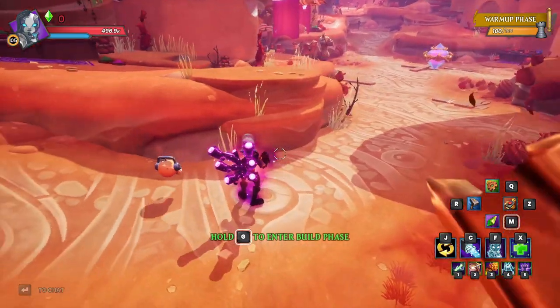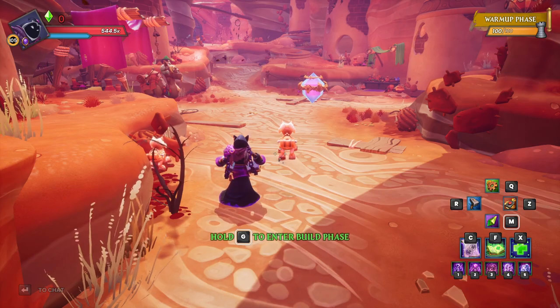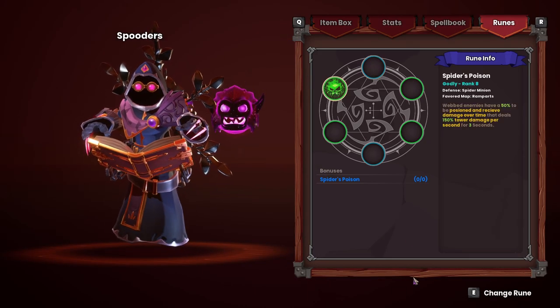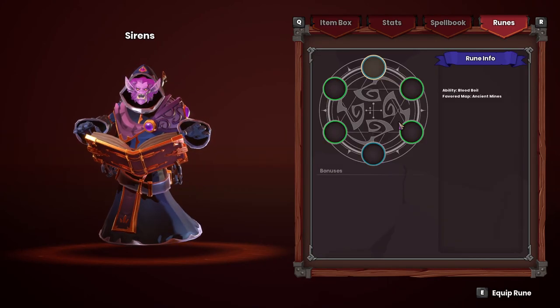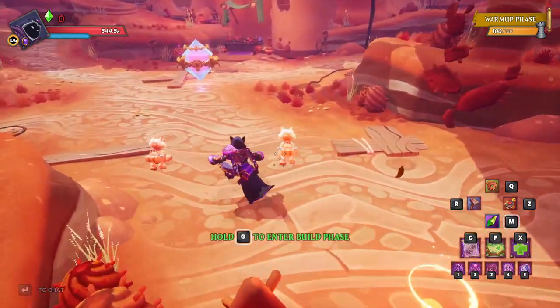I am going to DPS on the summoner. Additionally I'm going to throw down some spiders — I am using the spider's poison rune — and then I think we'll probably throw some sirens in the mix as well, no runes on the siren. Let's go ahead and get started and build it out.